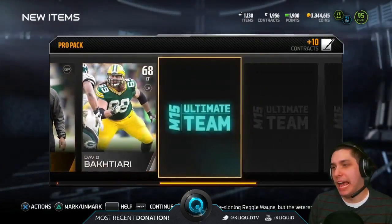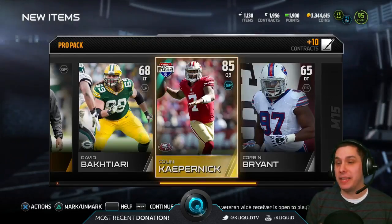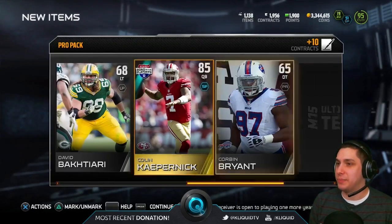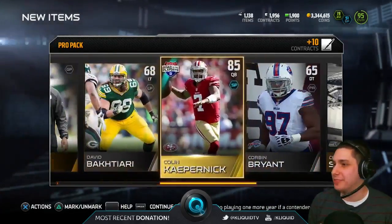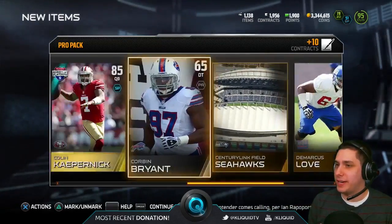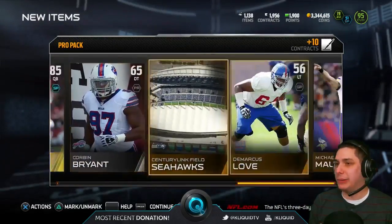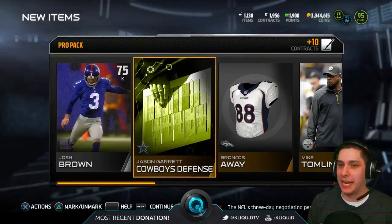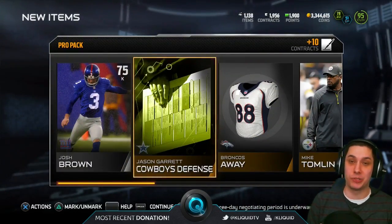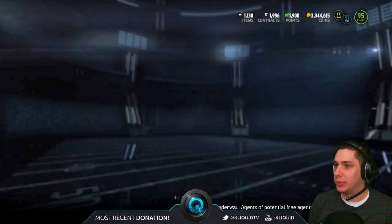Colin Kaepernick 85. You guys remember when the 85 Kaepernick was like, at the very beginning of MUT, one of the best cards you could pull? This one's Road to the Playoffs. But do you guys remember those days? When every card you were looking for wasn't like 95 or above? Because now if you pull anything that's 95 or below, it's really not that spectacular unless it's an extremely rare card — like a rare silver or a rare gold.